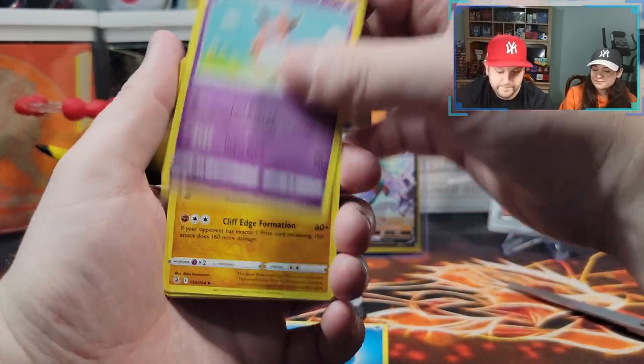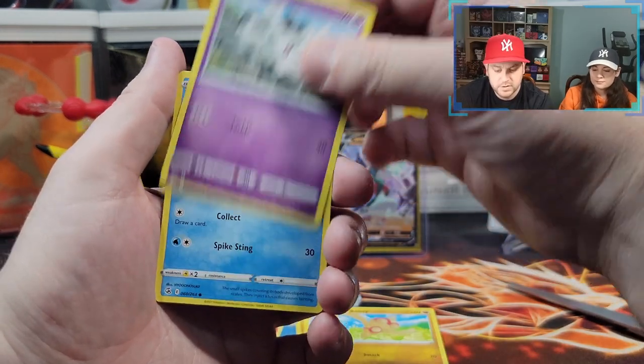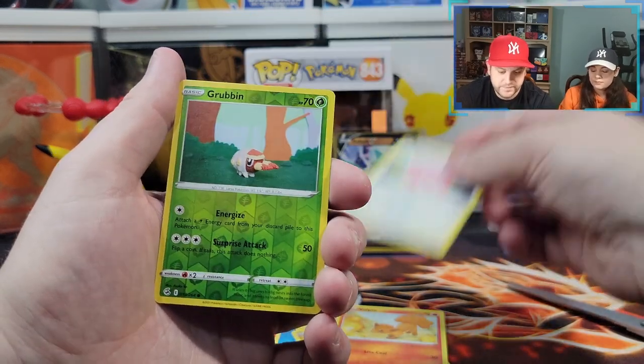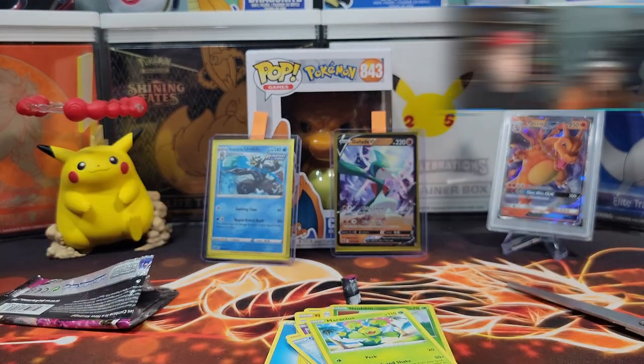Wigglytuff, Phalanx — I like it — Galarian Darmanitan, Baltoy, Galarian Corsola, Quillfish, Vulpix, Chansey. Reverse holographic Grubbin. It didn't work. It did not work. Done.